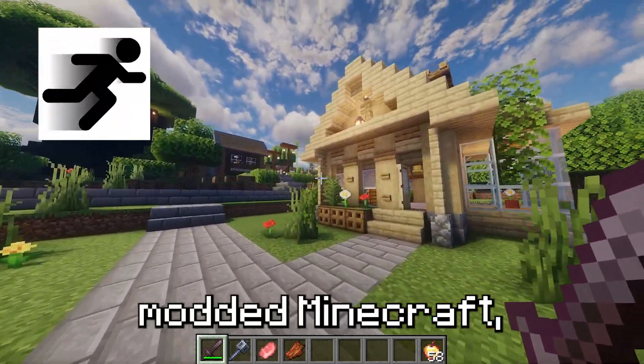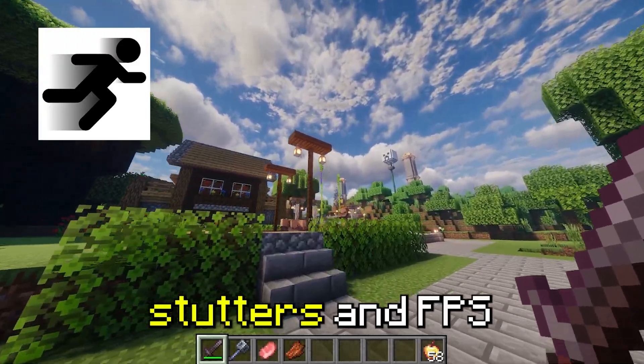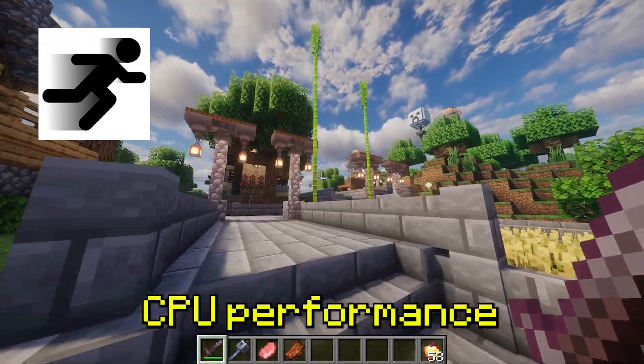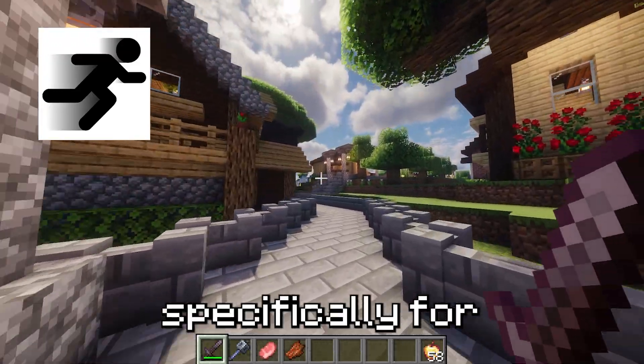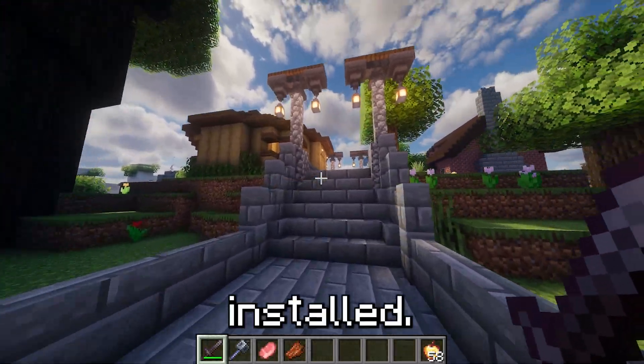Modern Fix. If you're playing modded Minecraft, you need Modern Fix. It fixes Java memory leaks, reduces stutters and FPS drops, and optimizes CPU performance. It's designed specifically for modded setups, keeping FPS high even with tons of mods installed.